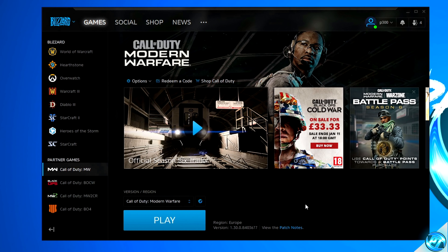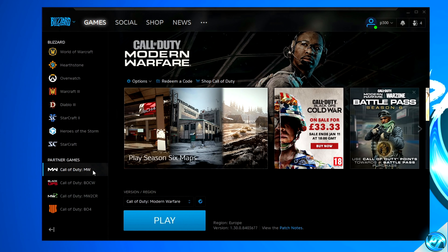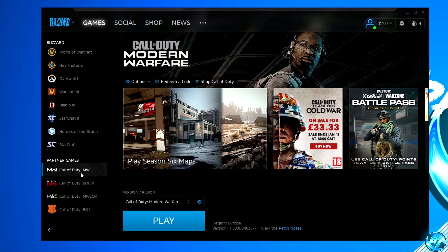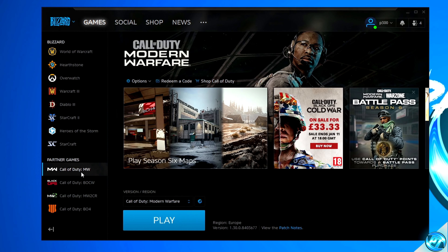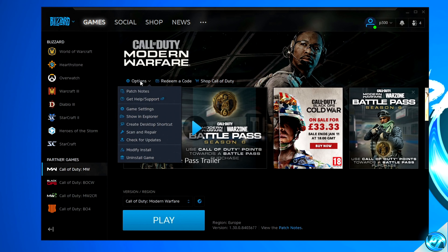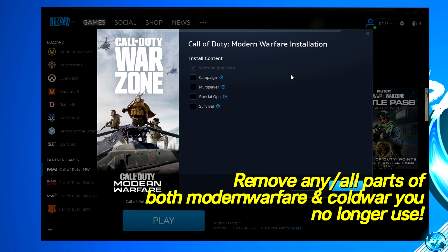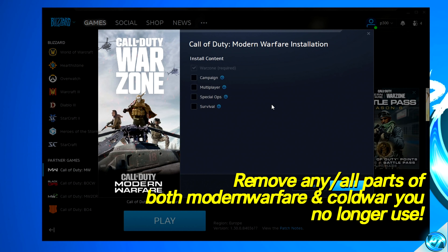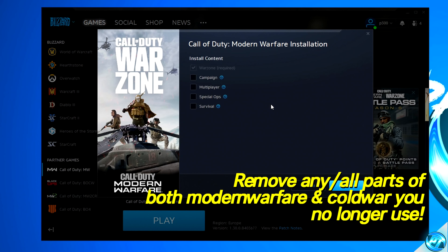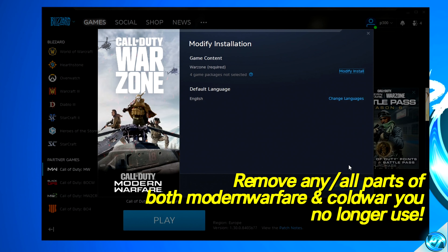This now leads us on to an important optimization for clearing out excess disk space. Navigate down to the Call of Duty Warzone or Call of Duty Modern Warfare application — whichever you use to boot into Warzone. Go to the Options menu and navigate down to Modify Install. Navigate up to Modify Install in the top right-hand side, and you can then begin to uninstall parts of the game which you no longer wish to use. Once completed, press Confirm, and if you are removing parts of your game, click Start Update.